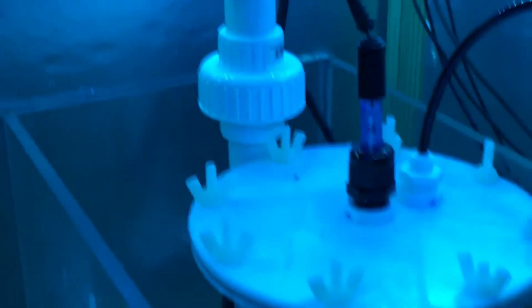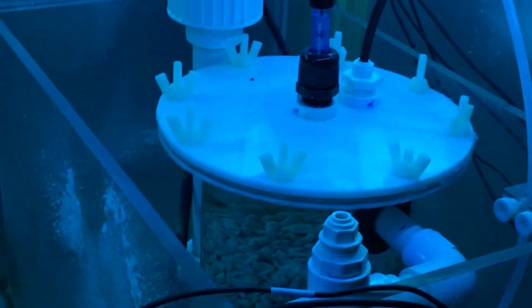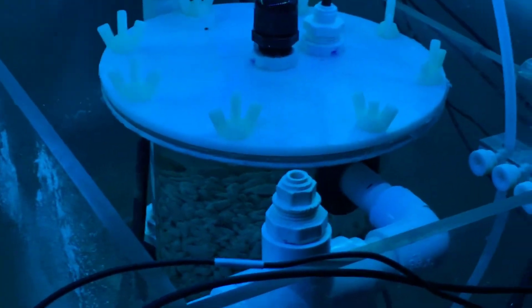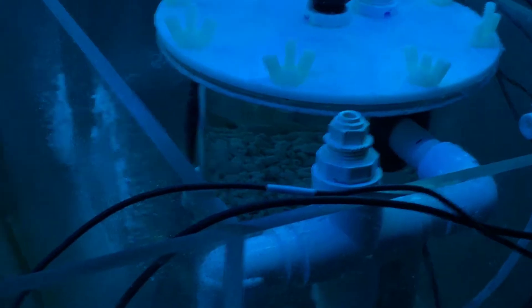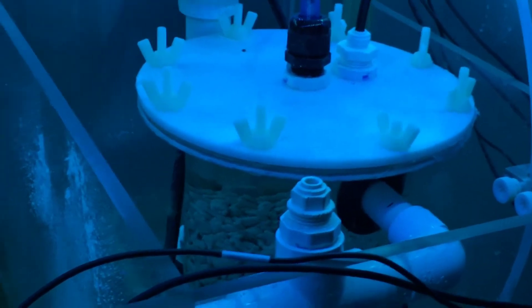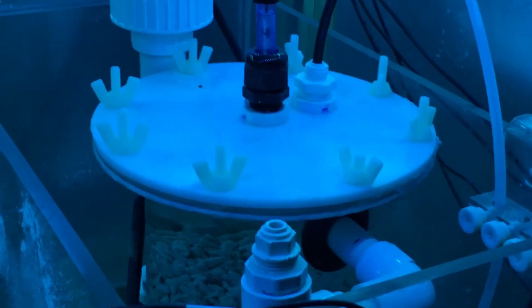The calcium reactor — you can see where I've disconnected everything. The alkalinity in the chamber went down to actually 6.34. I realized what's going on: the pump was higher than the reaction chamber, and it was almost losing prime. So the alkalinity went through the roof, and that's been disconnected.